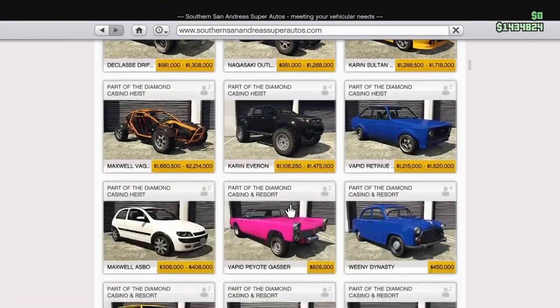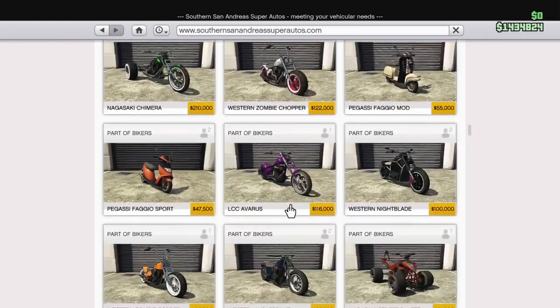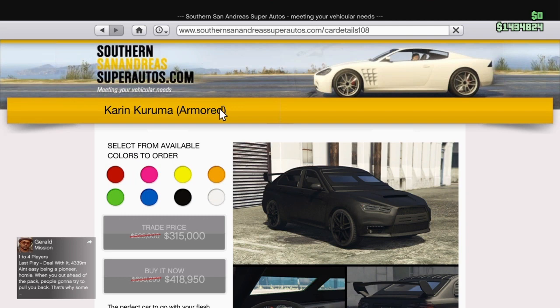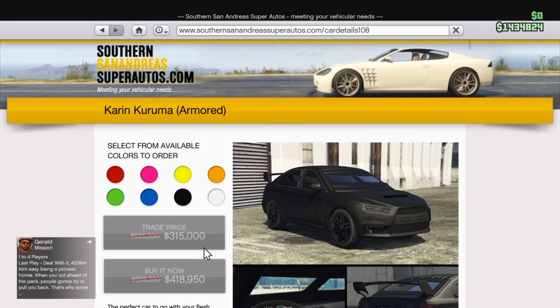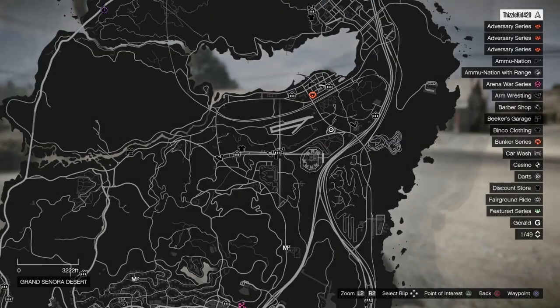You guys will need a vehicle to do this. I highly suggest you guys use the vehicle that I have — it's actually on sale this week. It's the armored Kuruma. It's on sale for three hundred and fifteen dollars, so you guys will be saving quite a bit. It's really fast and it's the number one car you want to have in this game. This is the first car you want to buy out of any car — this is going to help you with anything in the game.